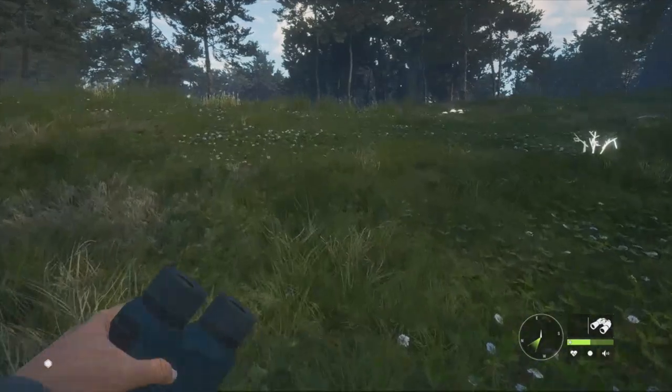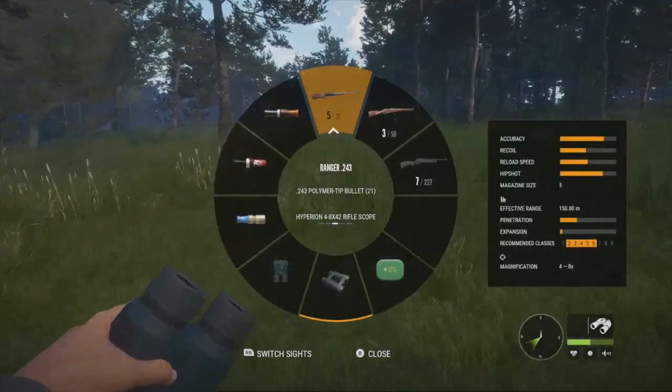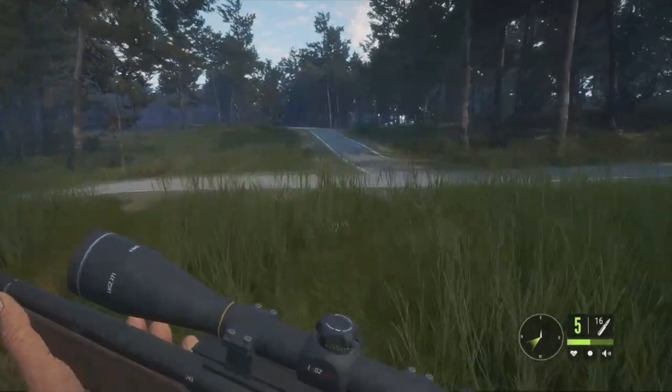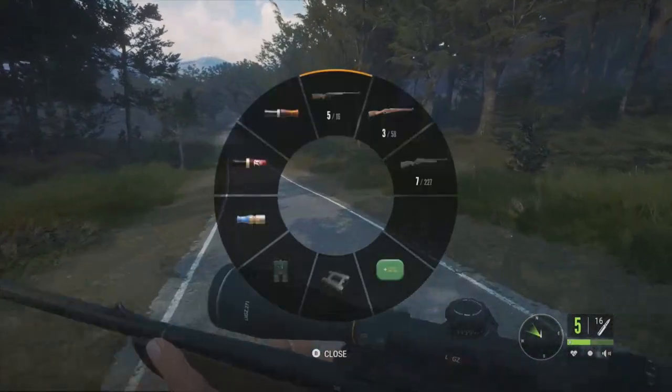They are a class 3 species, which gives you a couple different options for guns. The Ranger 243 is recommended for classes 2 through 6, has an effective range of 150 meters, and a magazine size of 5. This gun is overall really good — it's the first gun you get when you enter the game, and it's a really reliable gun. It would do pretty well on the Shammy.